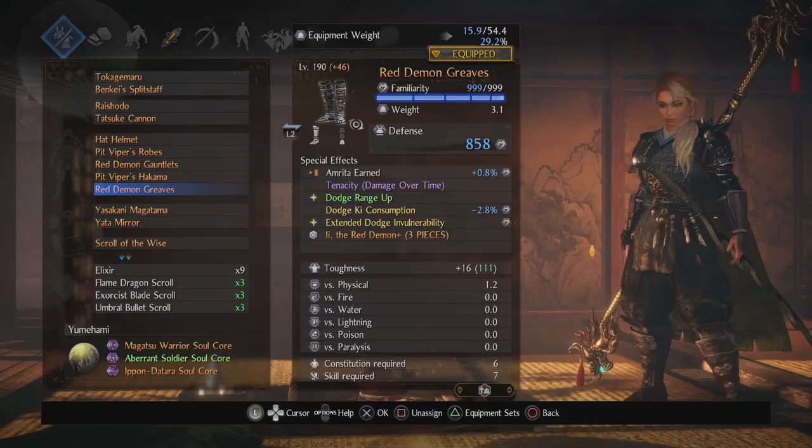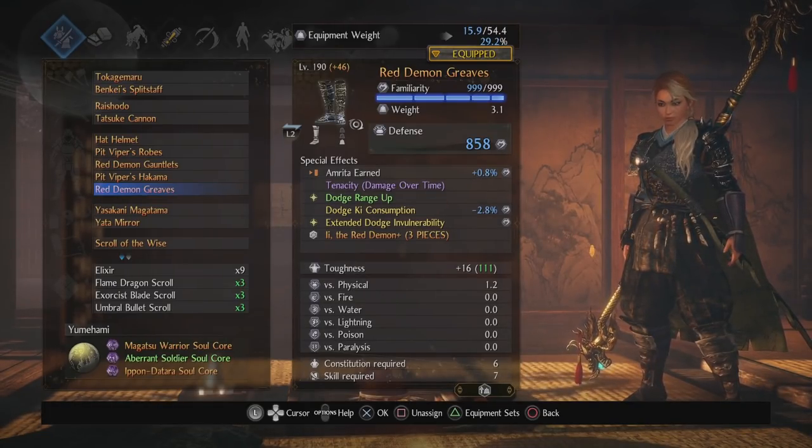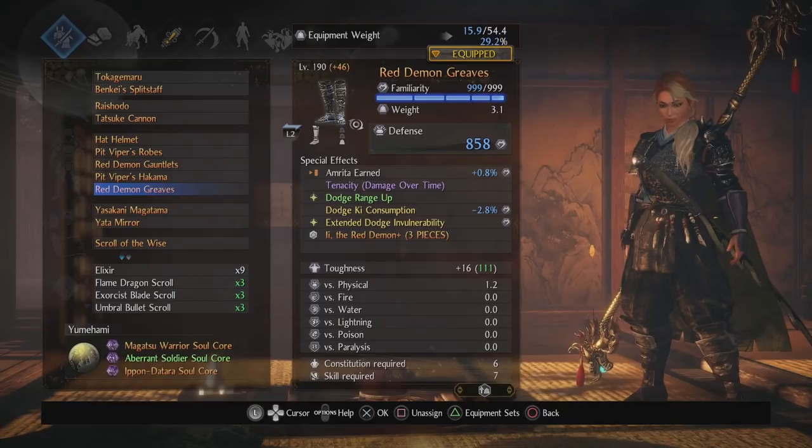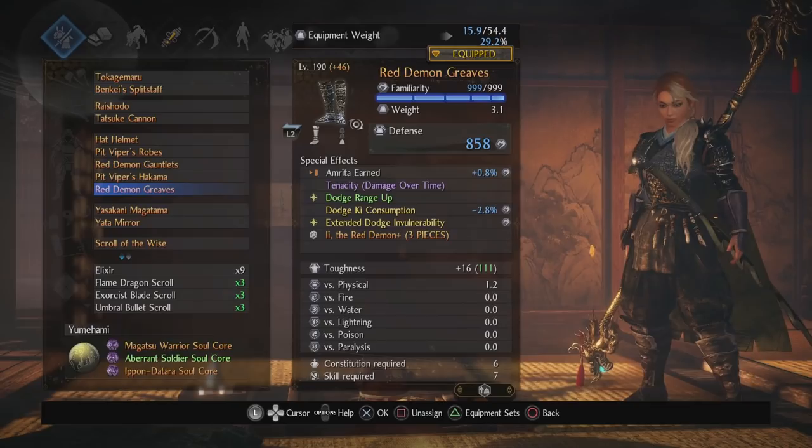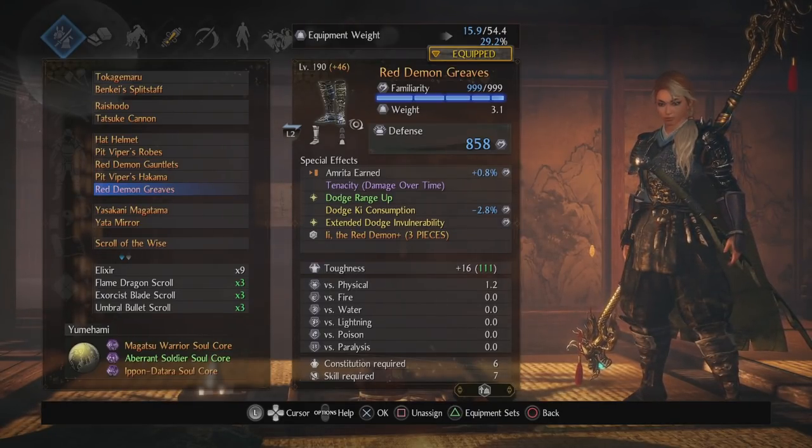Red Demon greaves: the Amrita earned is pointless — I don't need it, it's just there and I'm too lazy to switch it out. Tenacity damage over time is the second premium stat you should have on pretty much all your characters — you don't die to damage over time. I've known many situations where I didn't get fire out in time or poison was slowly killing me, and having this means I can just pop an elixir if I choose. Dodge range up is really good. Dodge ki consumption fits the theme. Extended dodge vulnerability gives a little more iframes on dodges.